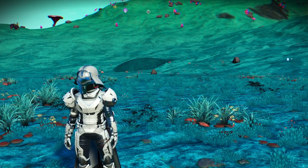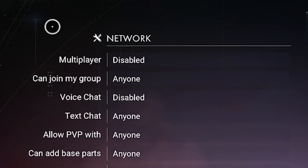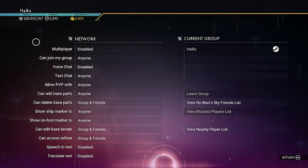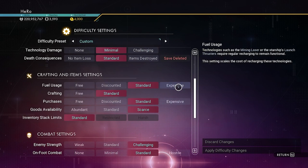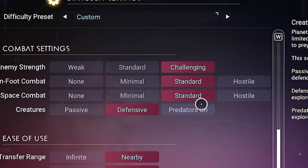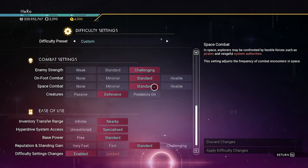Let's go right now to get it. But we need to make sure we disable the multiplayer — that's very important. And the next setting is very important: your Space Compact is enabled. You can put it on Standard or Hostile. Make sure you check this before you do anything.